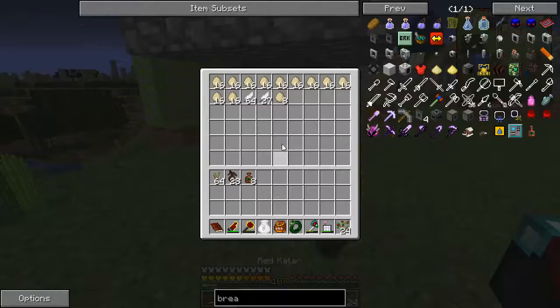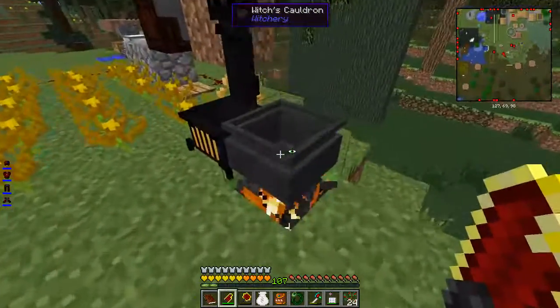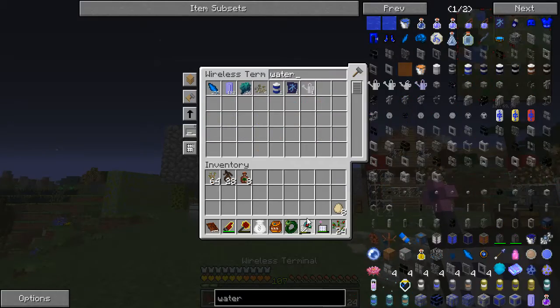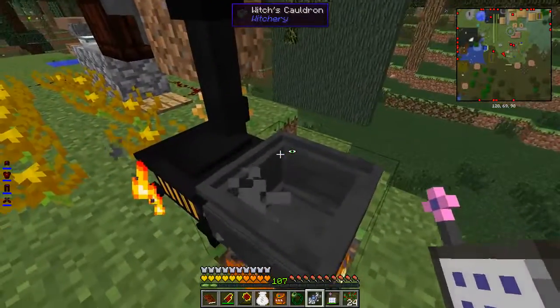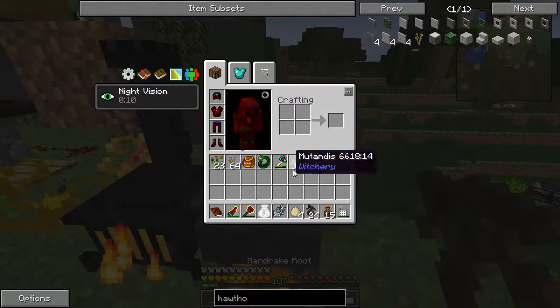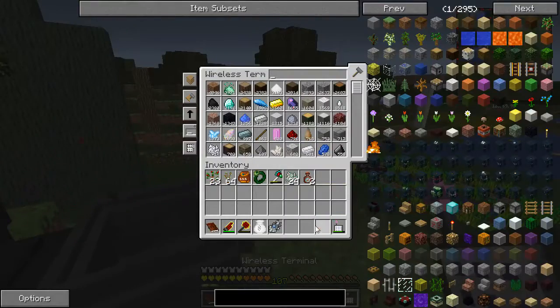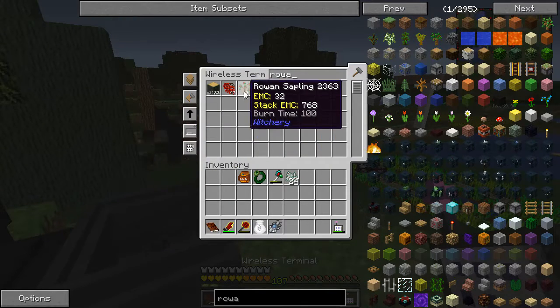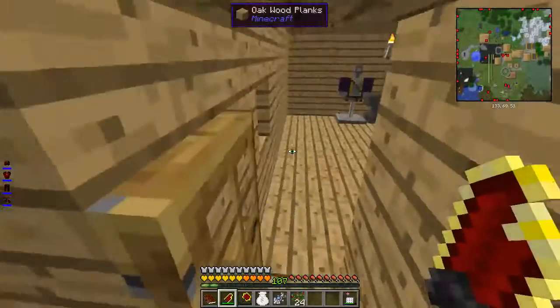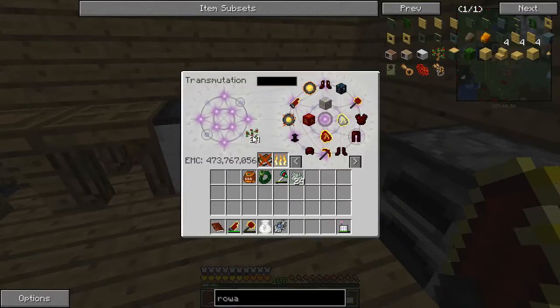I'll be back when I'm done making this stuff. I can get a water amulet - stingy. Actually, I was about to make some Mutandis to get more saplings, but I just realized - they have EMC! Which means it's easiest just doing this - teach it, get a stack out, and that's pretty much it.